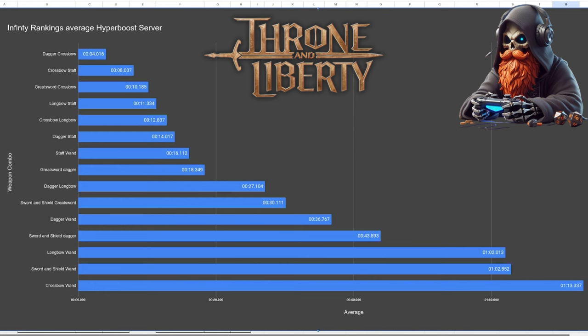Here we have the average rankings for today. We have Dagger and Crossbow with a 4 second kill time at the top, and Crossbow and Wand popping up for the first time with a 1 minute and 13 second kill time.